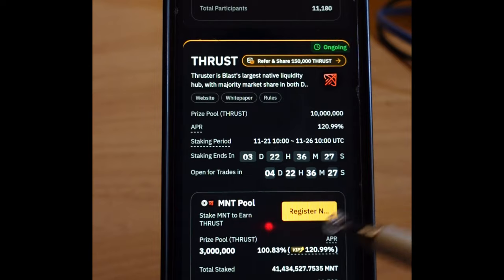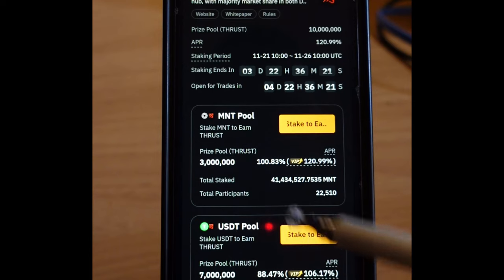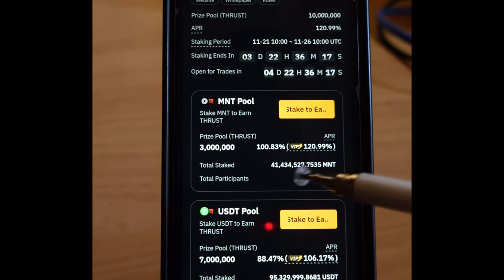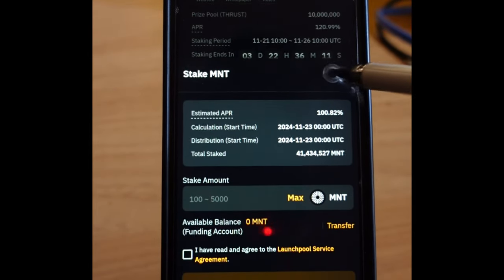There's another token called Trust that you can earn — it's also on the Launchpool and it's coming to Bybit Spot as well. Just come in, click on 'Register,' then click OK. If you still have more MNT to stake, you can click on the 'Stake Now' option.